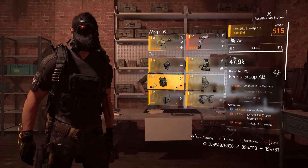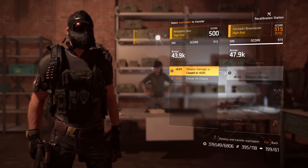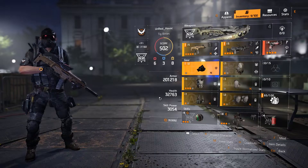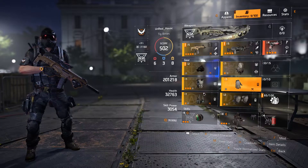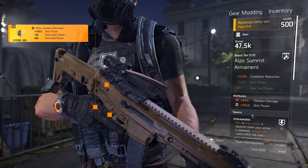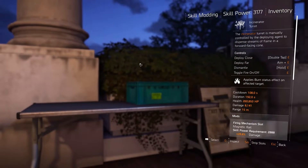One last thing to mention about the recalibration station, as far as the basics go, is you can only change one thing on the item that you want to enhance. This means you'll have to really think about what you want out of your build. If you're going for a skill power build, you'll need 3000 skill power to use the best mods, so you'll want to recalibrate your gear attributes for skill power. Once you reach 3000 skill power, you can start focusing more on recalibrating the talents. If you want an in-depth tutorial on how to make a skill power build, click on the link in the upper right hand corner of your screen.